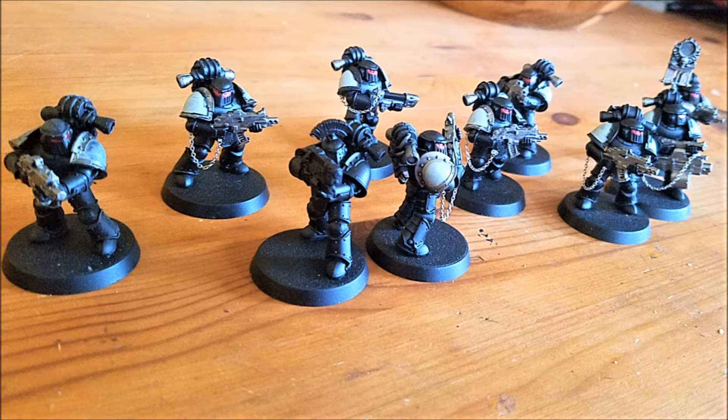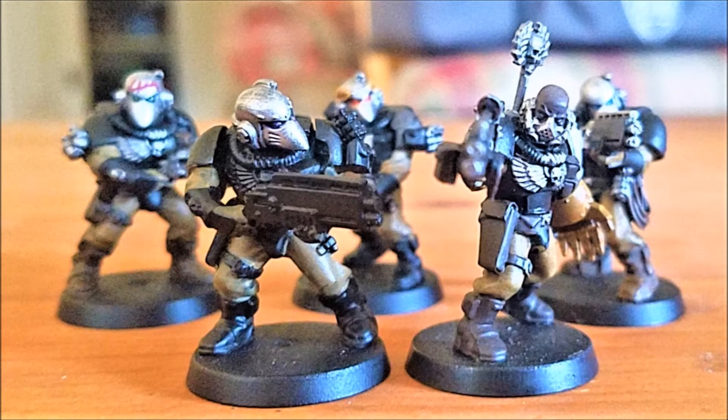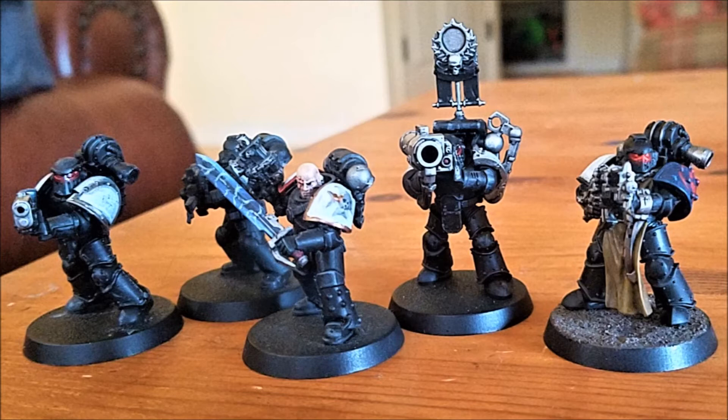Next we have this five-man Scout Squad. They all have shotguns — you might be thinking why would you bring shotguns on your scouts? This is the unit I can throw anywhere and have do essentially anything. I like to have the ability to have them infiltrate forward and take an objective if I need to, or act as a buffer unit for one of my characters. They are my most disposable unit — they're the cheapest at 67 points. The only upgrade is the sergeant has a power fist. Honestly the main reason I bring them is because I think they're really cool. I put Space Marine heads on all my scouts, mostly because I hate the scout heads and I think the Space Marine helmets look better.